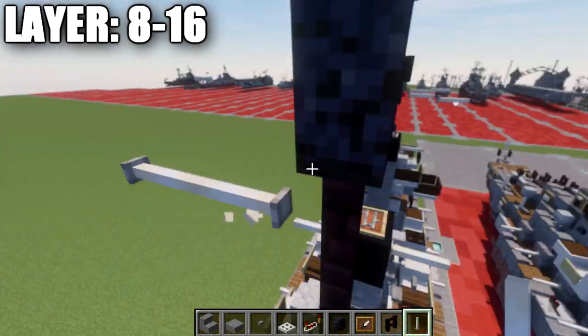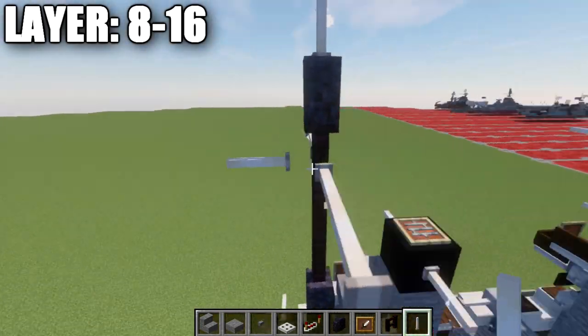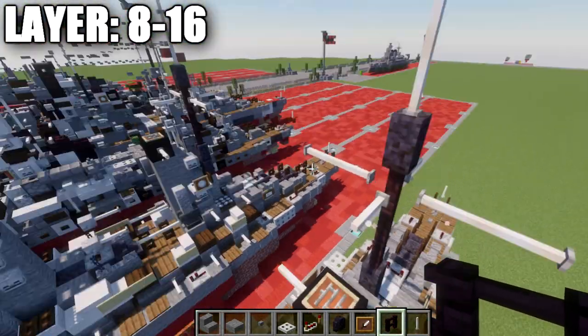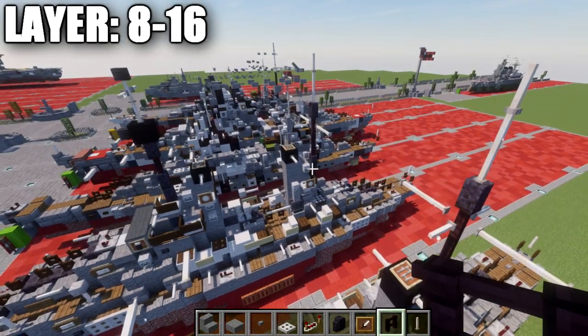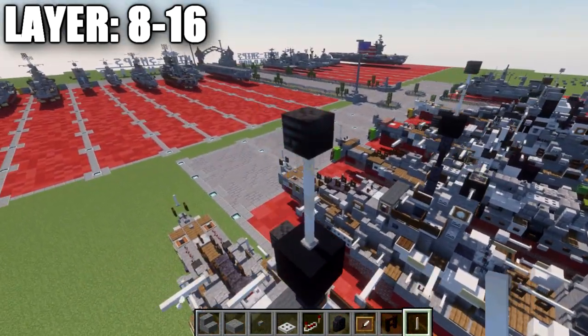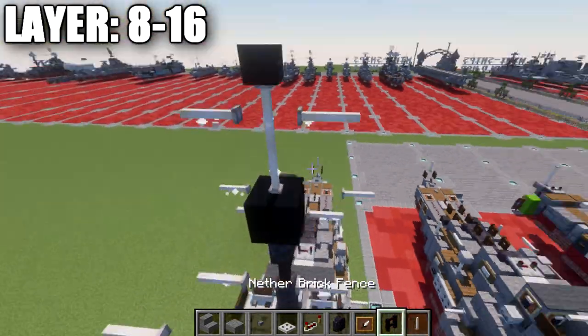Place down 2 end rods coming out to the sides of the ship, and then an end rod coming off the sides facing toward the rear and toward the front — so one on each inner side and two on the outer sides. With that all done, go up to the top of this mast, and where the end rod is on the very tip, place down an end rod to both sides as well.